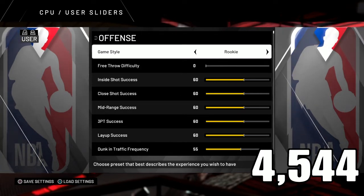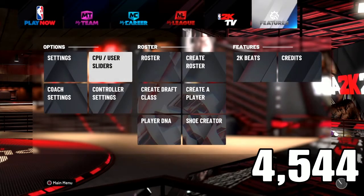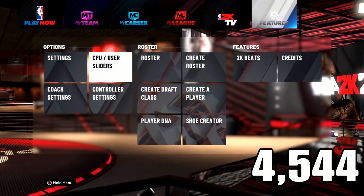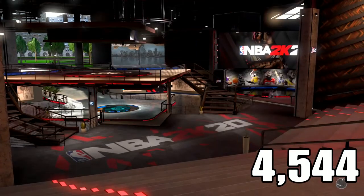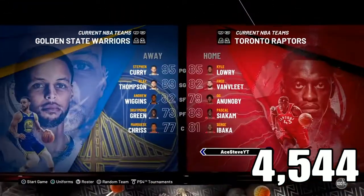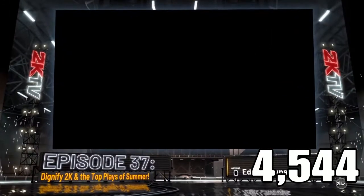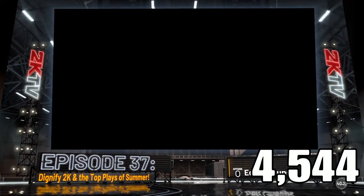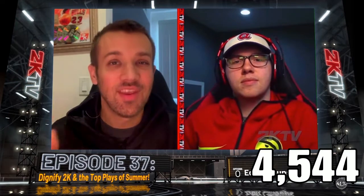Go to the custom settings, put it on custom, and then back out. Put it on rookie. Make sure your free throw is all the way to zero so you can shoot any free throw. Then make sure your game speed is at 50 with rookie on.